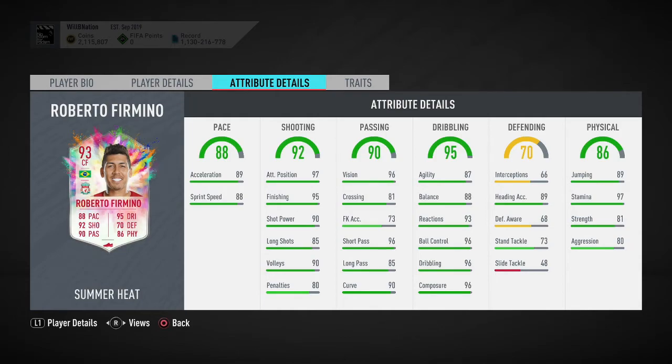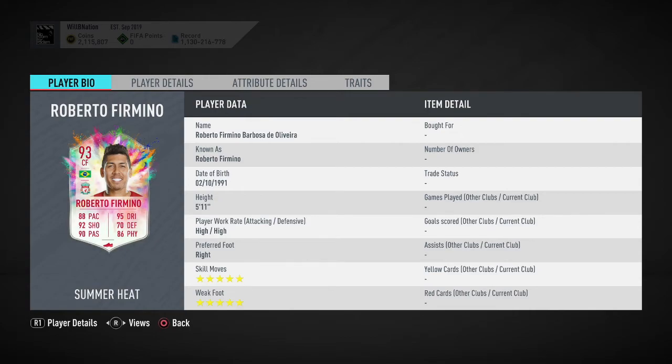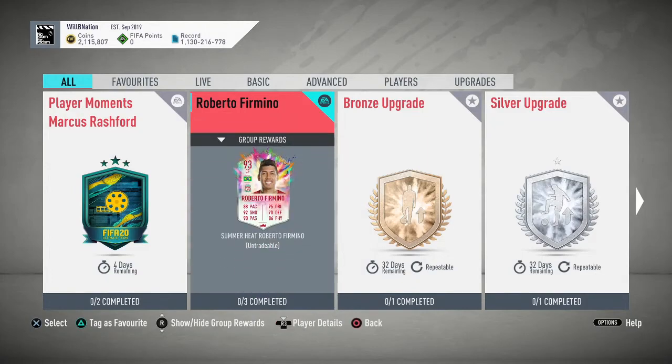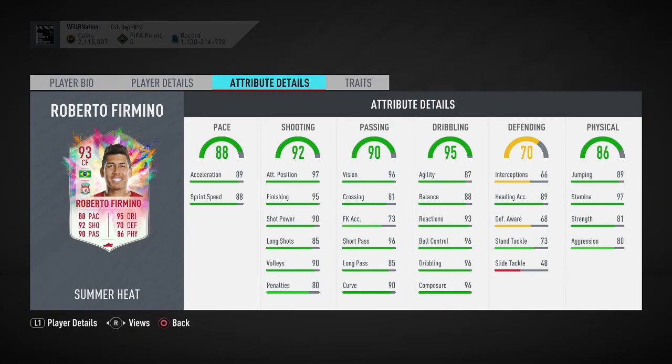Generally speaking, this card is for all intents and purposes very good — it's just a little disappointing that completing it has quite an extortionate cost. At the same time, he's five-star five-star, plays for Liverpool, is Brazilian, so he's got loads of link ability, and with the right chem style looks like a very impressive player. Would I recommend completing this SBC? If you can do it for well under 400k coins, definitely complete it — it's a worthwhile addition to anyone's team, and there's no time limit to complete him. Let me know in the comments what you think of this Roberto Firmino card and what chem style you'd put on him. Until next time, please like the video, subscribe to the channel, and I'll catch you guys later.